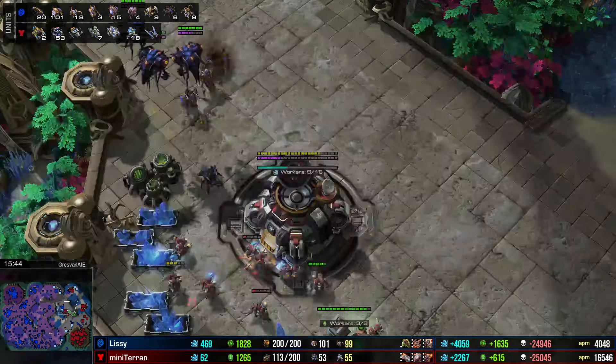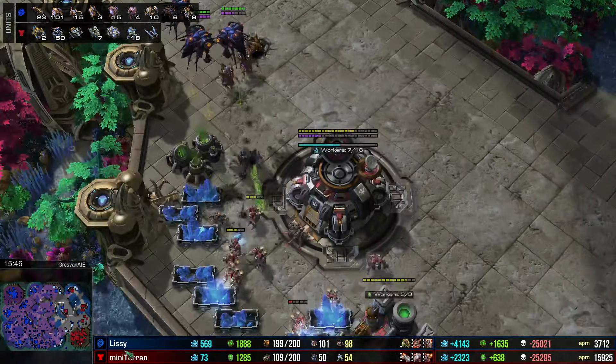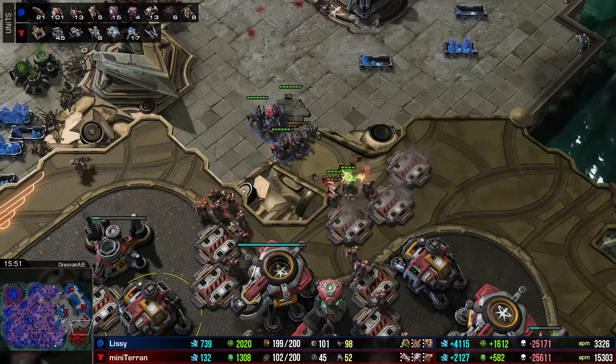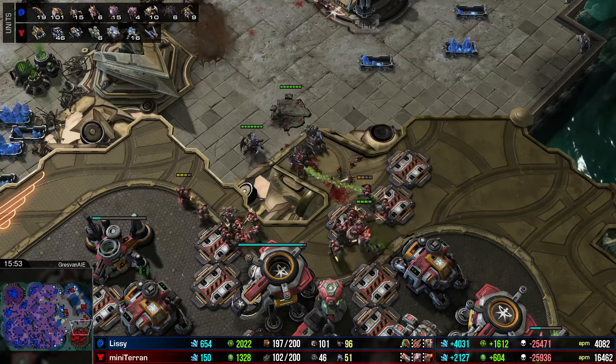Mini Terran constantly repositioning its seven liberators. More hydras abandon their role as anti-air, choosing to become lurkers. The Zerg is really trying to breach the natural — SCVs choosing to fight instead of repair the bunker. More lurkers moving forward, and Mini Terran may just be running out of gas. A bit of harassment up top, more roach and hydra harassment, and the insane economy trickle of Lissy was able to bring down Mini Terran.